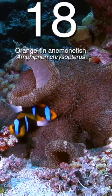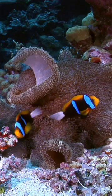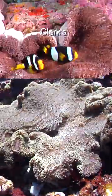Orange fin anemone fish, at number 18, is very easily confused with Clark's. This fish has a skinny second bar relative to the first, which is the opposite in Clark's.